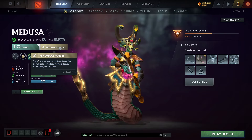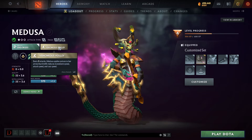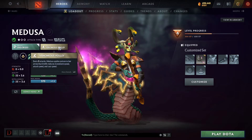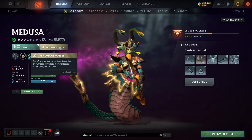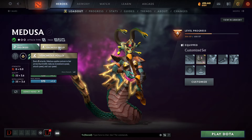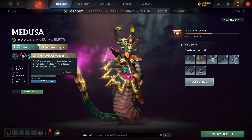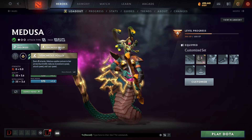For the most part, the carry right-click damage version of Medusa is going to use the Venomous Volley facet, because this just makes her right-clicks better overall. It makes her a better carry hero when she gets a lot of attack speed, which is what she usually does later in the game. Every five attacks, she's reducing movement speed, attack speed, and cast speed for the enemy — a passive thing that's very good. You don't really have to think about it; it just makes her a better hero overall.